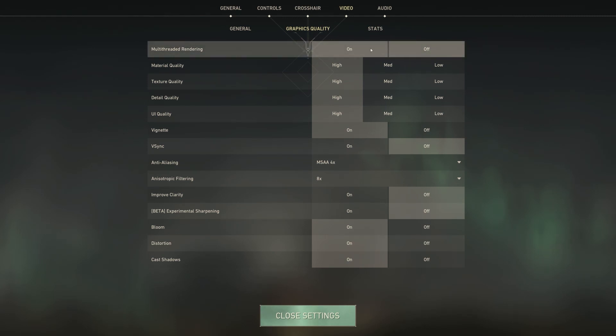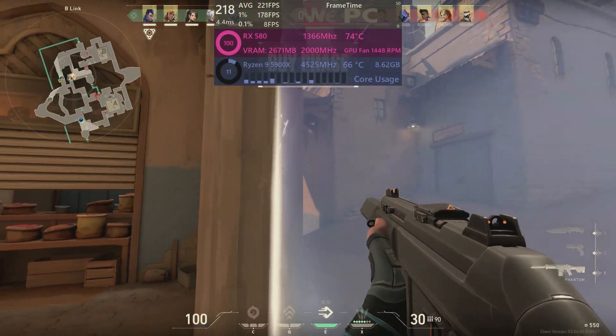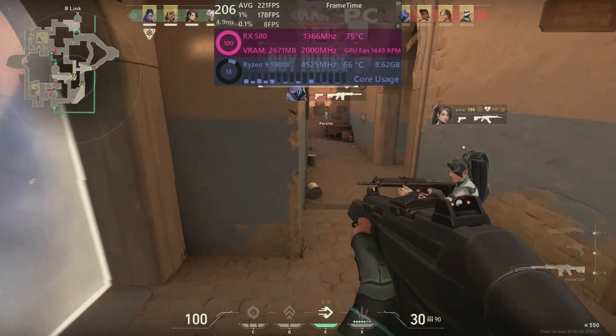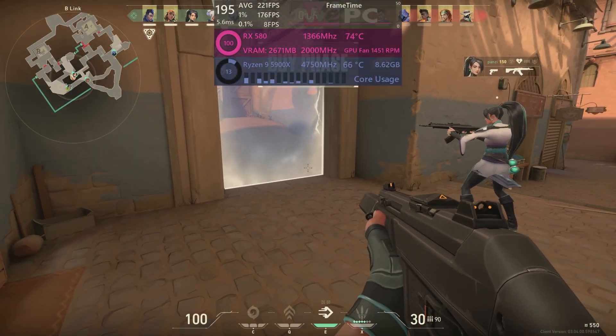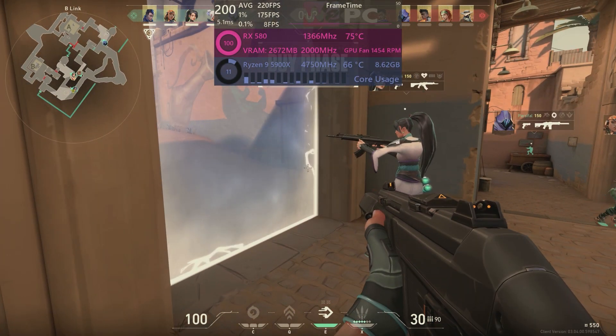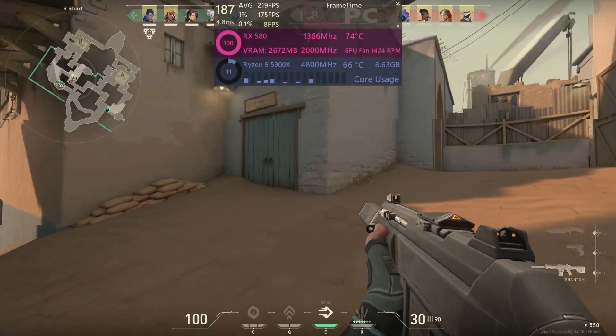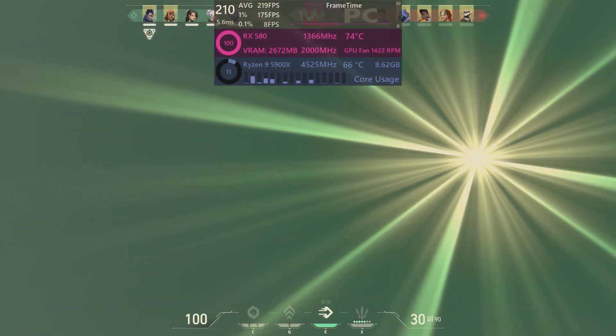Multi-threaded rendering — you naturally want this enabled if you have a decent CPU with more than a few spare cores. However, if you do experience frame drops, turn this off. If your CPU is busy with other tasks, multi-threaded rendering will result in slower rendering than single-core rendering. Have a play and see what's best for you.